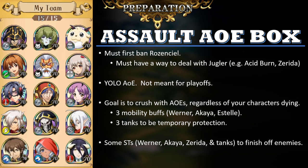For these Assault AOE boxes, you're going to need roughly three mobility buffers so your characters can move far enough to hit the enemy. The mobility buffers most commonly would be Werner, Akaya, and Estelle. The tanks you bring would usually be three, and they're there purely for temporary protection — to temporarily protect your characters against long-range threats like Ares and SP Elwyn. The tank will tank that hit, revive, and then allow your characters to get to work.